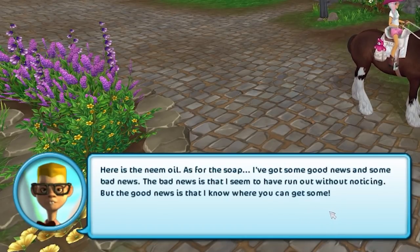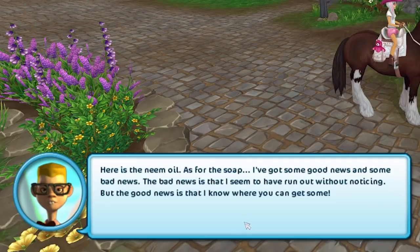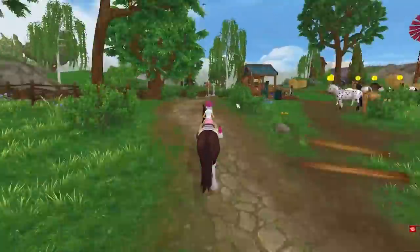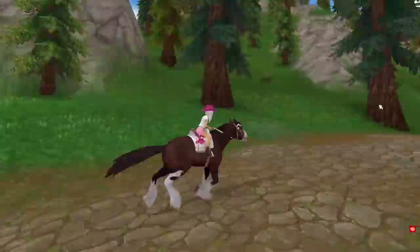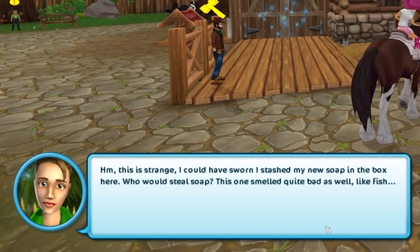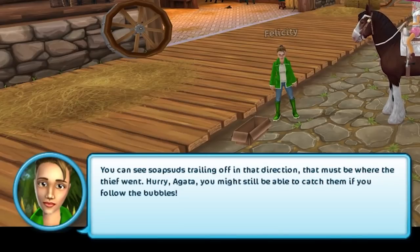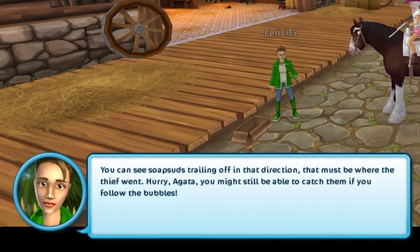Now as for the soap, I've got some good news and some bad news. Bad news is that I seem to have run out without noticing because I don't shower. But the good news is I know where you can get some — go see Felicity. She knows how to tell good soap from bad soap. Get the soap. Hey, you need some soap? Hang on — I just got a lovely batch the other week. Wait a minute, I can't seem to find it. It smells like the soap had gone bad too. This one smells like fish. Ew — fish soap? Someone took it from this box right here. You can see the soap trail. Find out who stole my fish soap — you might be able to catch them if you follow the bubbles.